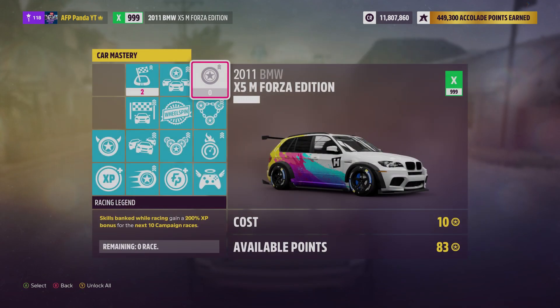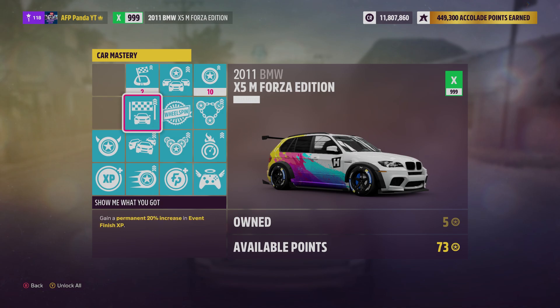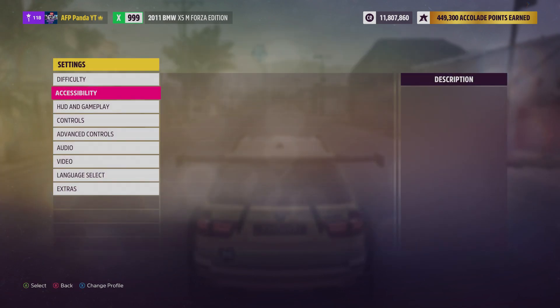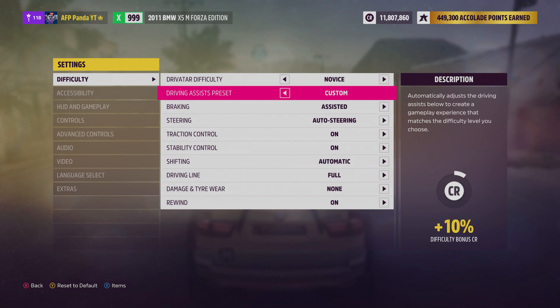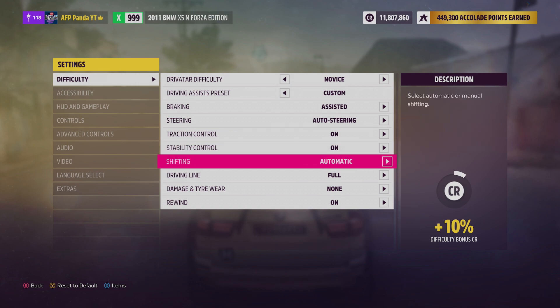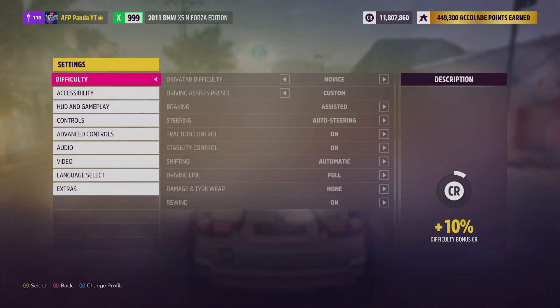Also in the car mastery you should put this on — these are the perks I'm talking about. You need to put it on full perks so you get everything. And you can just go to your difficulty settings like this: difficulty put it on Novice, driving assist on custom, braking assisted, steering auto steering, traction control on, stability control on, shifting automatic, and everything else. You need a car which is not really drifting off — so you need a stable car, and then you can do this too.